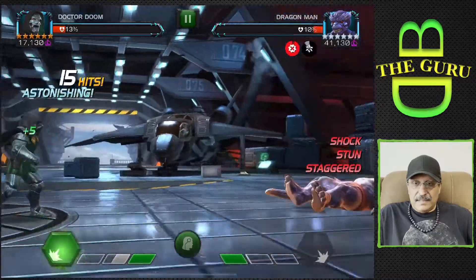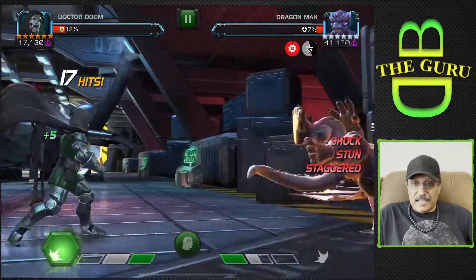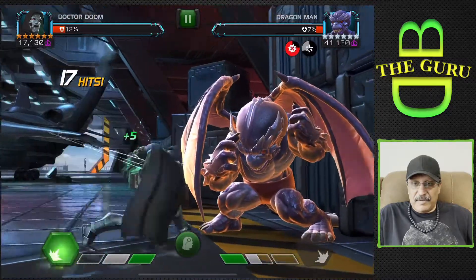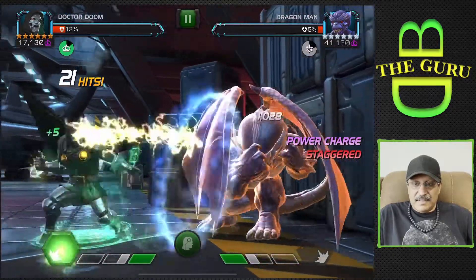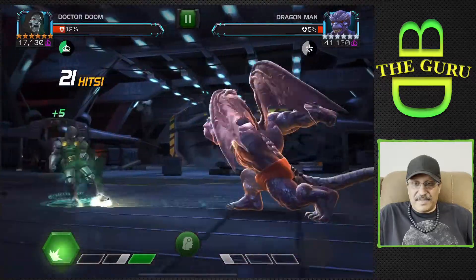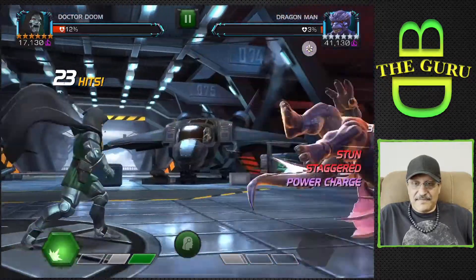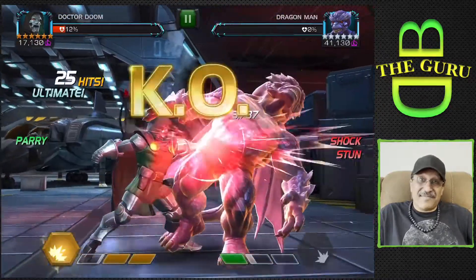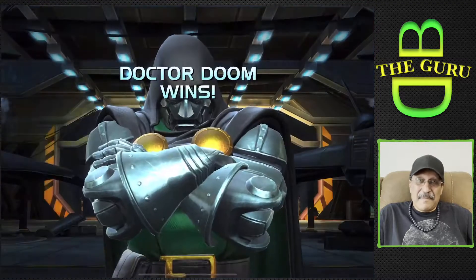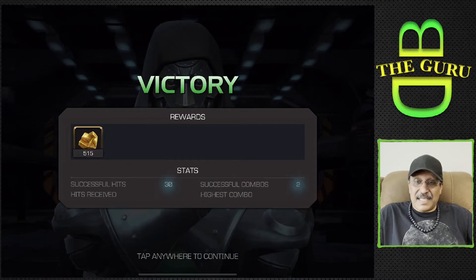Dr. Doom is going to shock him to death — stagger. He has the power gain, but it's not going anywhere because of the stagger. As you can see, he has the power gain active but it's not going anywhere because we have him staggered with that heavy slap in the face. If you guys haven't subscribed to the channel, please hit the subscribe button — it really helps the channel. Hope you enjoy the tips and the gameplay, and don't forget to hit the notification bell.